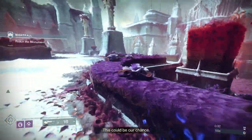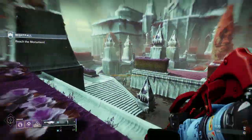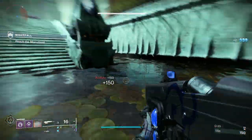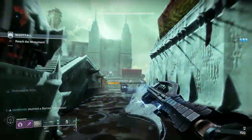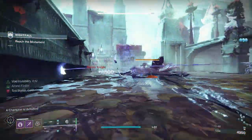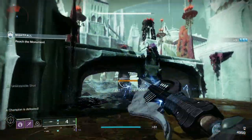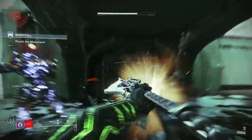In this area you've got two Arc Shielded Knights and you've got two Barrier Knights. You can see there's one there. So what we're going to try and do as best as possible is get rid of the barriers. One of the good things about the Edge of Concurrence — the new Glaive — is its fire rate on its energy shots. You can see there it's pretty rapid fire. It's very fast.